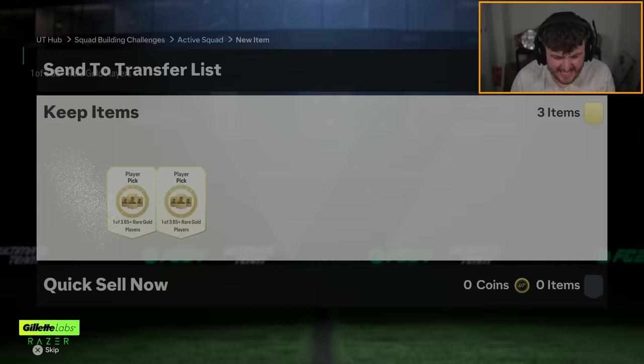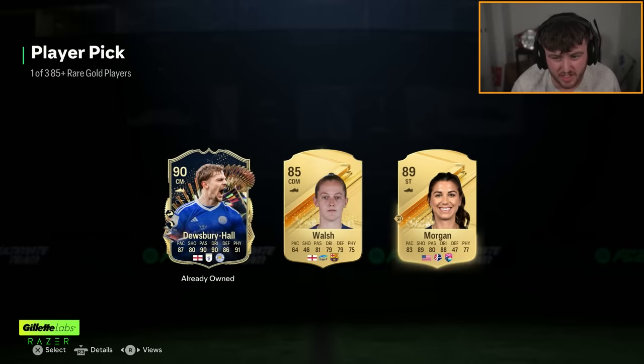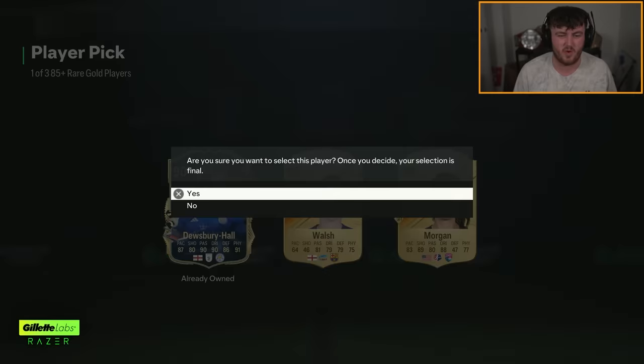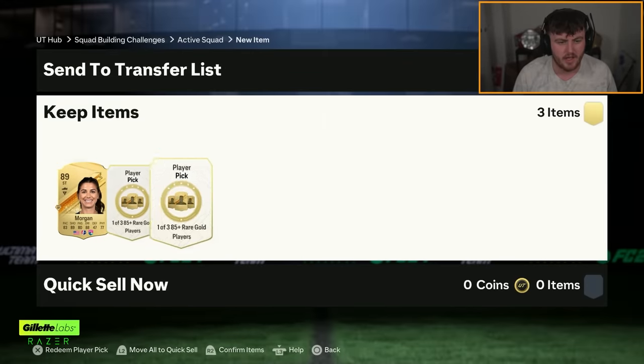We've got 3 85-plus player picks. EA, can we please get some Team of the Seasons? We get Dewsbury Hall, who's a duplicate. I'm actually going to take Alex Morgan, just because it's one rating higher — it doesn't make much of a difference. So we'll take Morgan. Let's get another Team of the Seasons — Prem TOTS would be nice, EA.